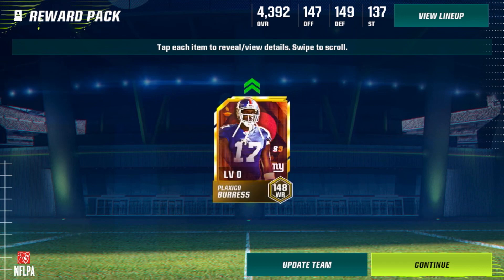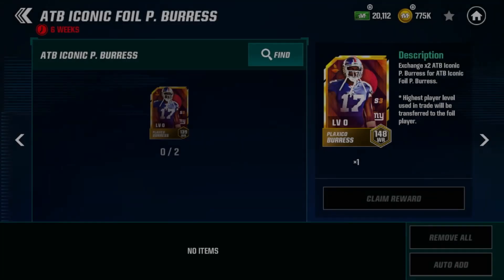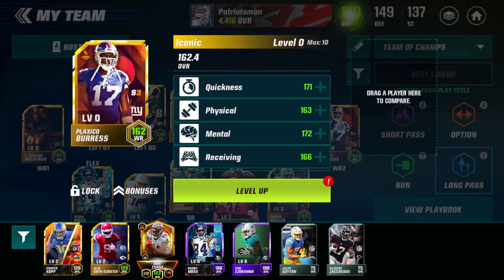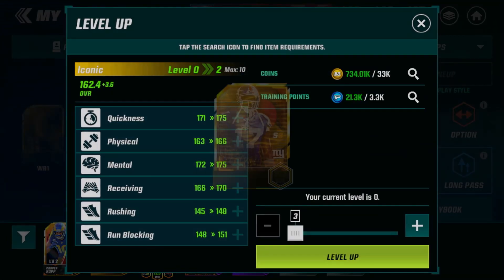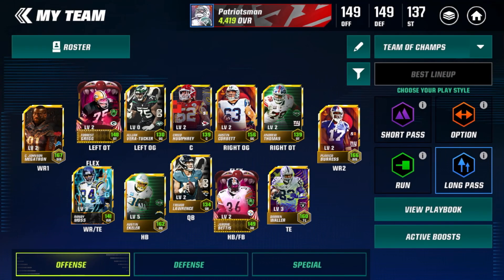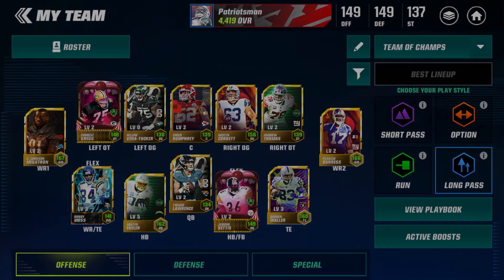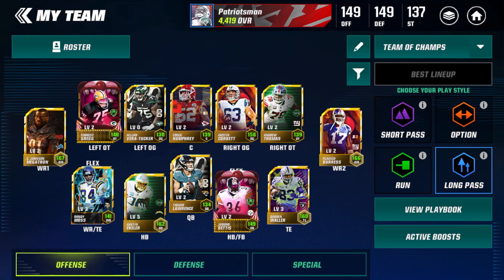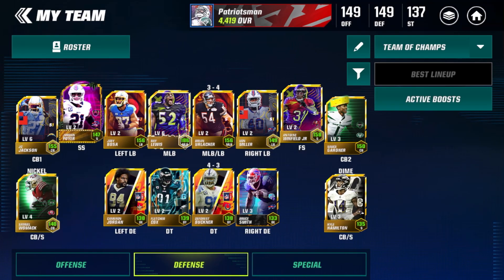Two 148 overall wide receivers on the team — that's absolutely ridiculous, I love to see it. We're going to put him at wide receiver two for now, replacing Cooper Cup, and level him up twice to start. Our wide receivers are now: 167 overall foil Megatron, 166 overall foil Plaxico Burris, and the base Randy Moss at 141 — whose stats are really good for a base iconic, one of the best non-foiled promo wide receivers in the game. The team is getting so much better.